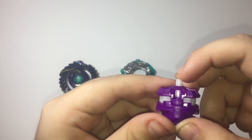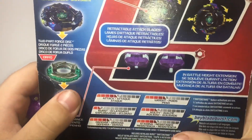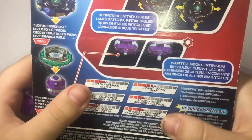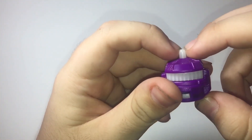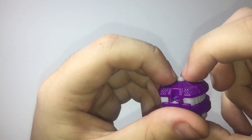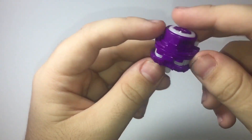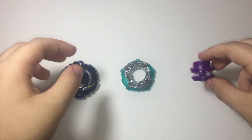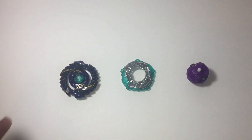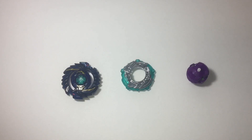Last but not least, we have the driver, which is Tower. The box says performance tip — in-battle height extension. So I'm pretty sure the way this works is that when you launch it, it comes in pretty short, and as it loses stamina it actually gets taller. I think that will work pretty well. I have heard some pretty bad things about this bey, but for Hasbro it seems to be pretty good.